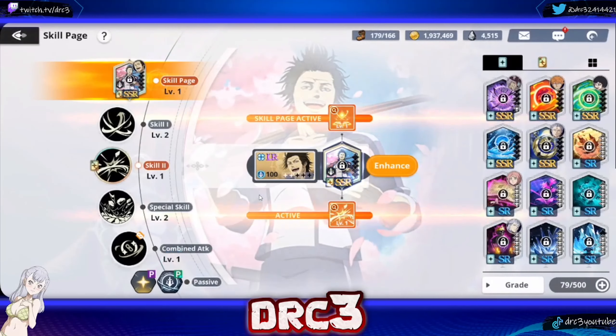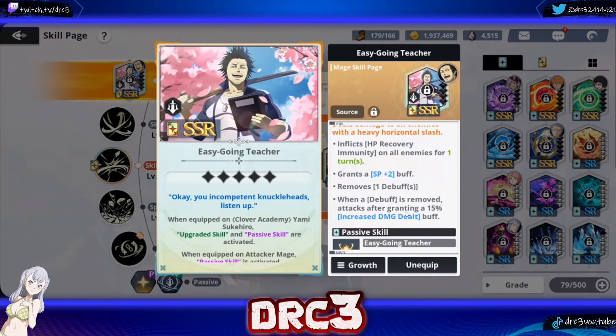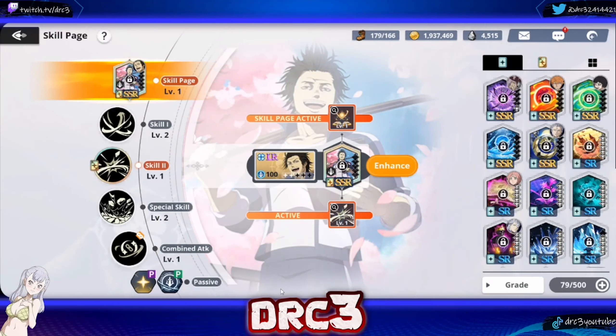As for skill cards, his own skill card is obviously the best option because you get the remove debuff and extra damage, which is really nice in PvP or PvE. It also gives a 20% chance to grant a SP plus 1 upon attacking, so every turn that you attack you have a chance to get an extra SP plus 1, which is insanely good.